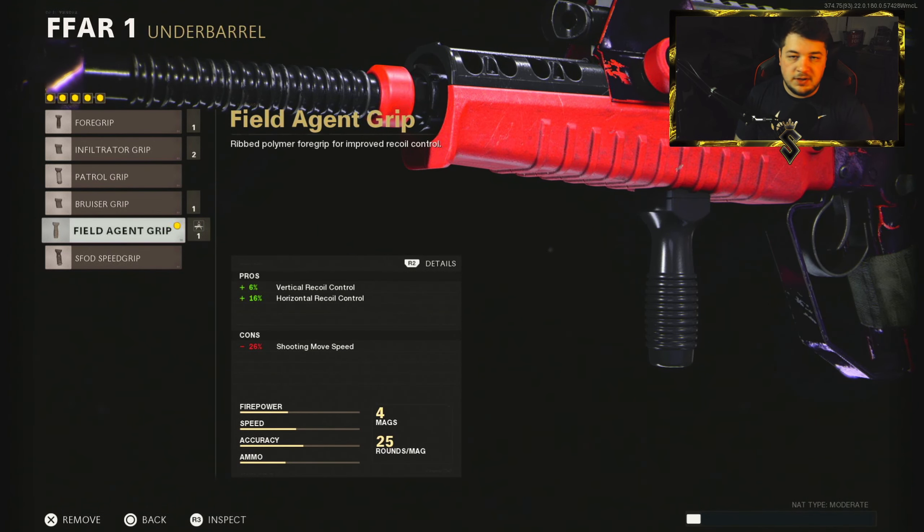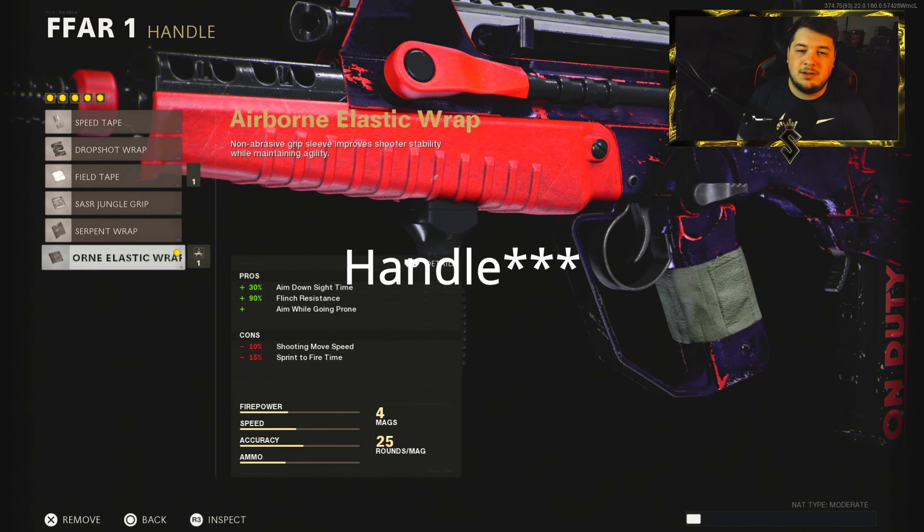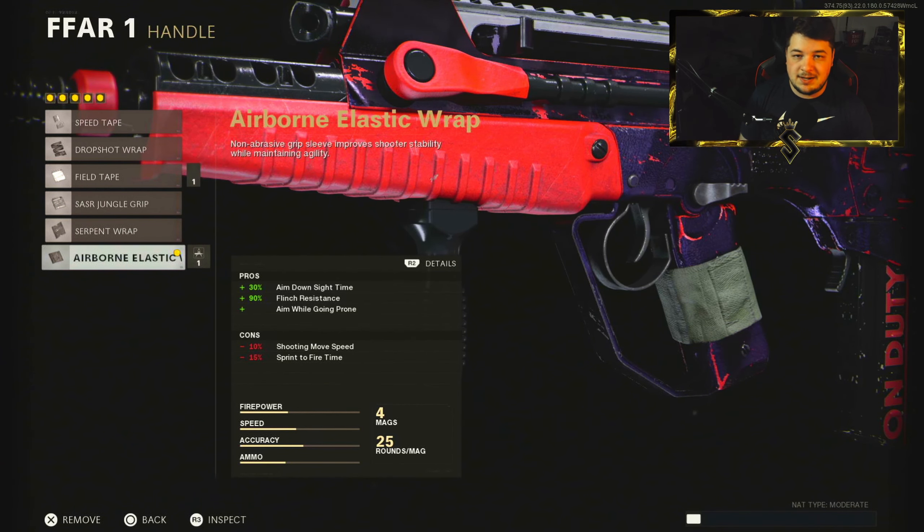For the underbarrel, you're going to want the Field Agent Grip. This is the best grip attachment for recoil control. The recoil is very uncontrollable on the FFAR — this gives you 6% vertical and 16% horizontal recoil control, making this thing so manageable to use. For the magazine, the Airborne, to maximize the aim down sight time.